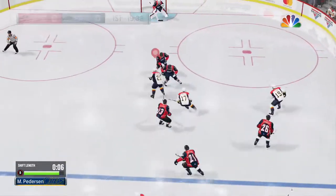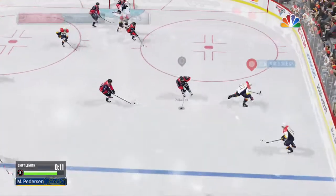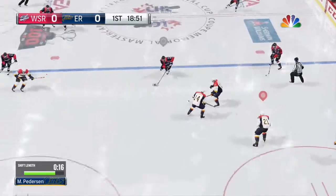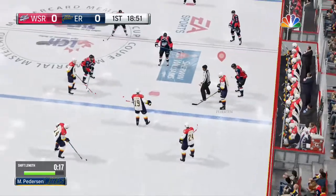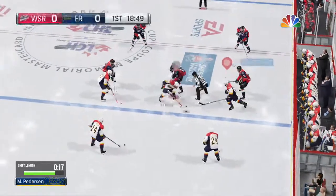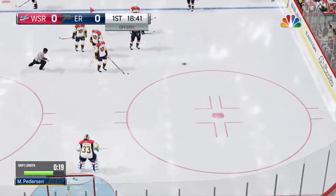He gains the zone and looks over his options. And that's an offside. Let's head down to ice level. Here's Ray Ferraro: you look at the rosters of these two teams, and there's just nothing to choose from. Oftentimes in a game like this, it's a bounce that'll be the deciding factor.